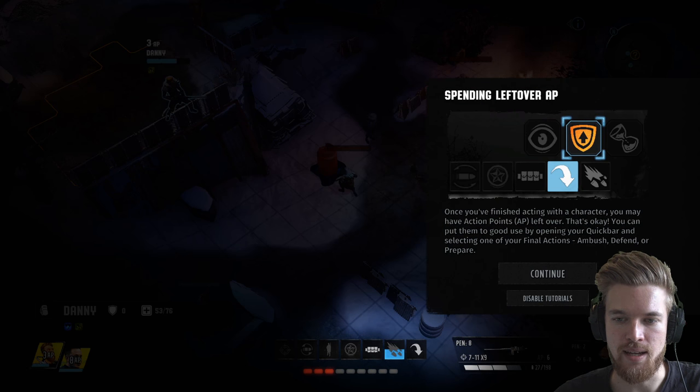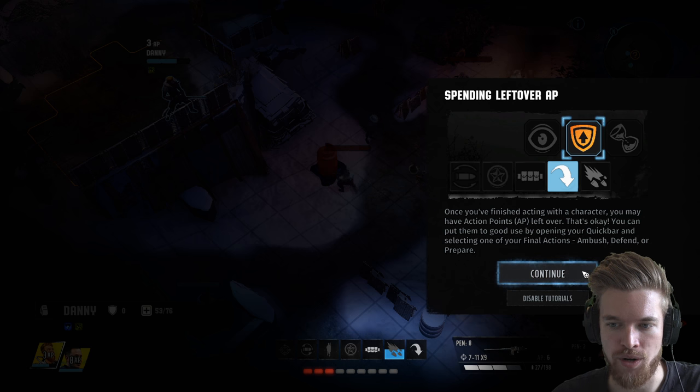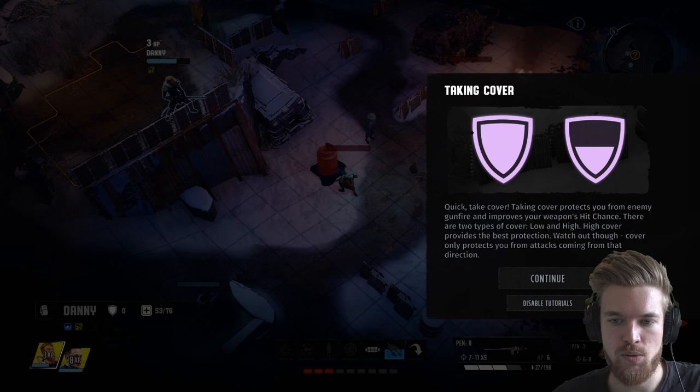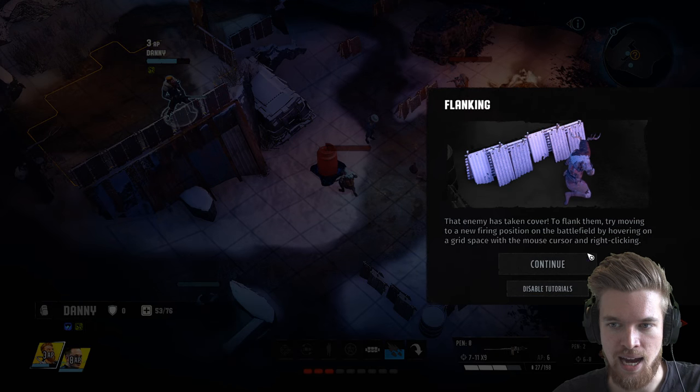Danny has some action points left over. Once you've finished acting with a character, if you have AP remaining you can open your quick bar and select one of your final actions: Ambush, Defend, or Prepare. Taking cover protects you from enemy gunfire and improves your weapon hit chance — there are two types: low and high. High cover provides the best protection. Watch out though — cover only protects from attacks coming from that direction.